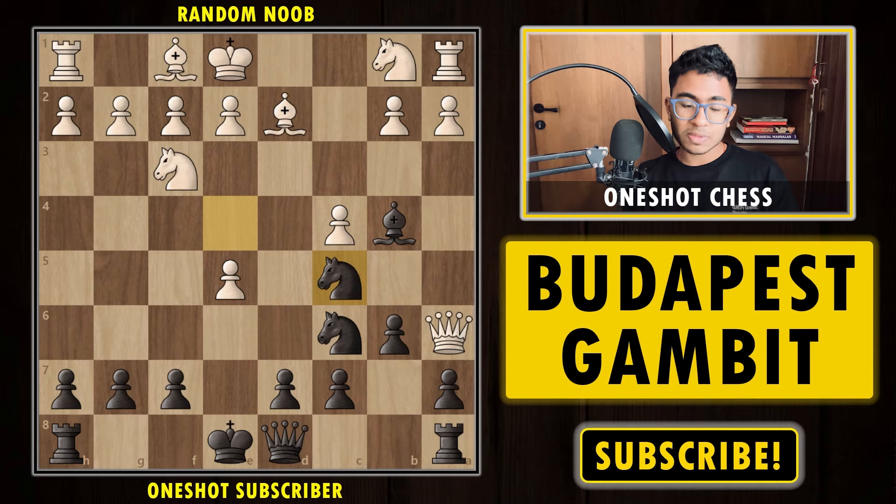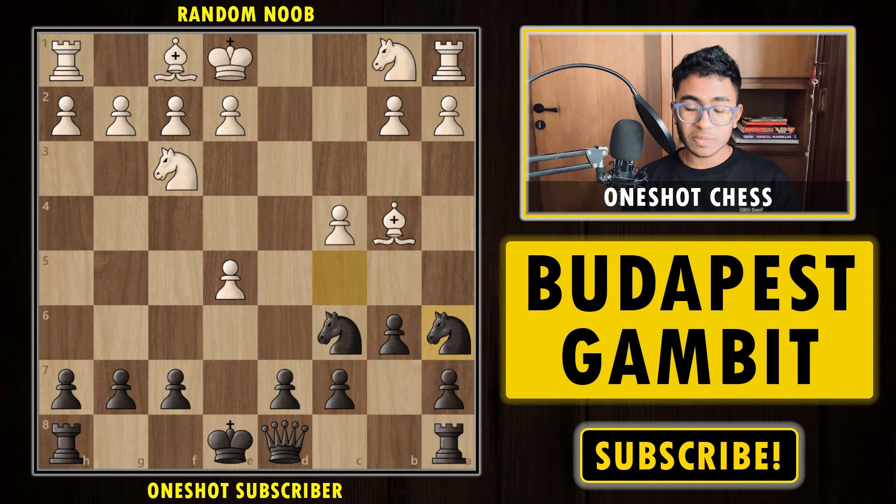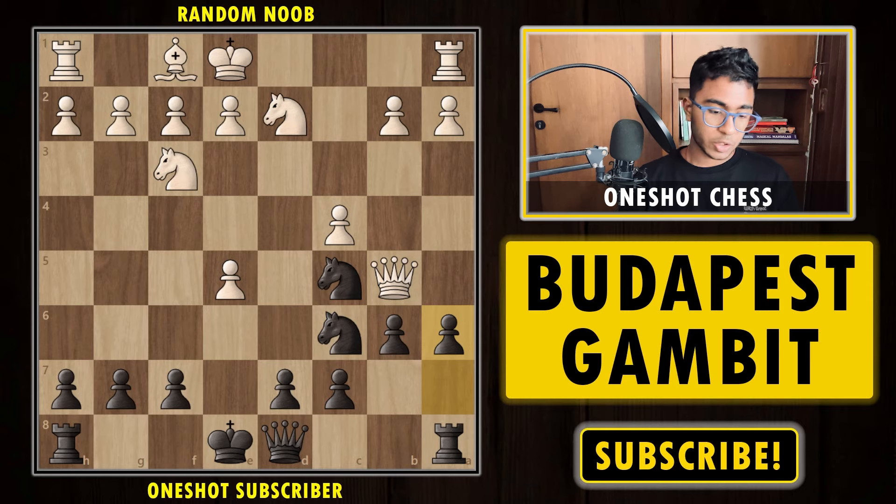After bishop d2, you can simply play the move knight c5, and that's the whole point. If your bishop were on f8 and you played knight c5, white has the move queen a3. But in this position, the bishop is already covering that square. So after knight c5, the queen is trapped. After bishop takes, you can simply capture the queen. And if after knight c5 your opponent tries to move the queen, simply capture the bishop, knight takes, pawn push — the queen is trapped and you are simply winning the game.